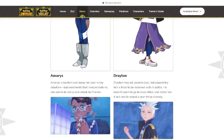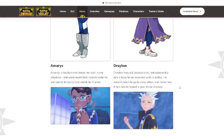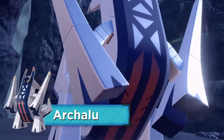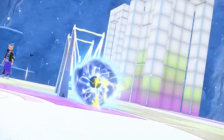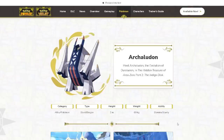Drayton may act lackadaisical but is a force to be reckoned with in battle. Rumor has it he had to repeat a year three times already. We also get more footage of Drayton in the trailer with his signature Pokémon — Alcaludon — a brand new evolution of Duraludon. Steel and Dragon type confirmed, with the abilities Stamina and Sturdy, which are incredibly strong abilities for a Pokémon of this typing.